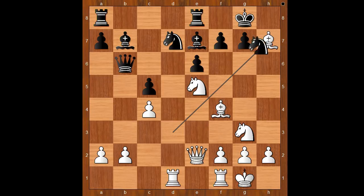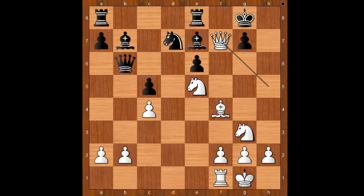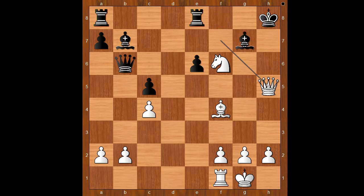Black to move. Knight takes on h7. If king takes on h7, one line goes like this: rook takes on d7, knight takes rook, queen to h5 check, king to g8, queen takes on f7 check, king to h7, knight to h5 threatening checkmate on g7. Bishop to f8, knight takes on d7, attacking the bishop which is defending the pawn on g7. King to h8, knight from h to f6, threatening queen to g8 checkmate. Pawn takes knight, knight takes on f6, threatening queen to h7 checkmate. Bishop to g7, queen to h5 check, bishop to h6, queen takes bishop — checkmate.